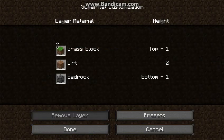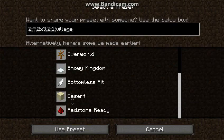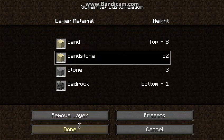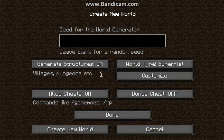You go to superflat customize, hit preset — my friend taught me this by the way — select desert preset, remove these seeds, then hit done. You're going to enter a seed, and the seed will be in the description for you.